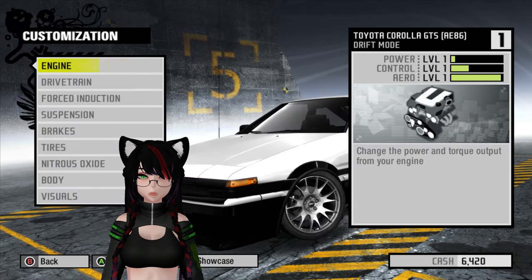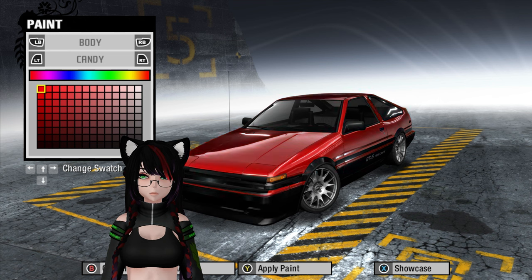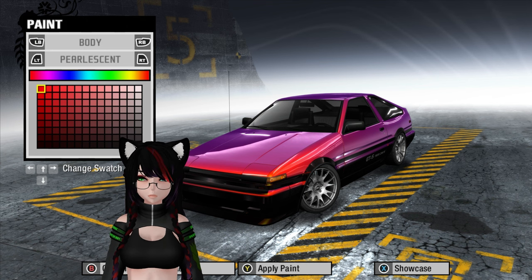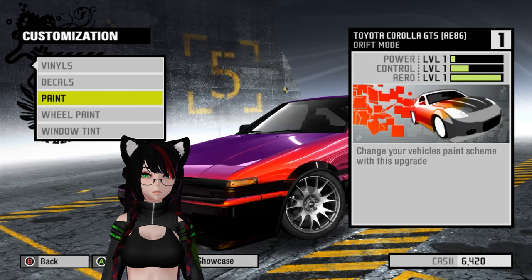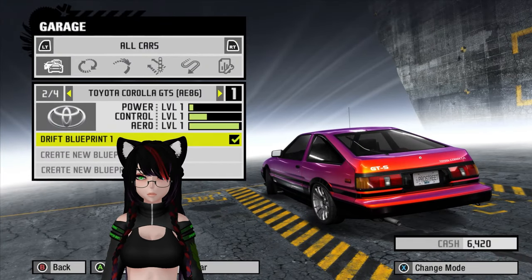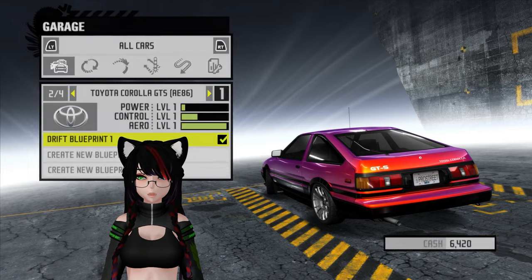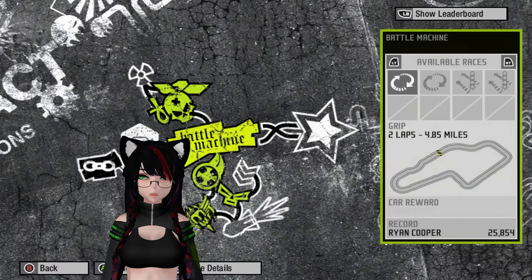I guess I could do a visual thing. Let's change the paint color — I want it to be red. Whoa, that's interesting. Pearlescent, yes, I agree. We'll call that good. This car is not very good, but I think it should probably be fine.